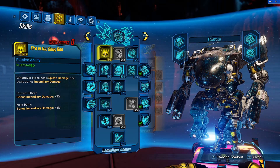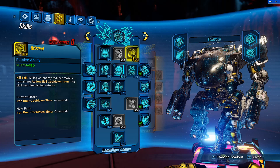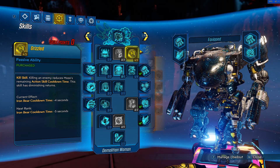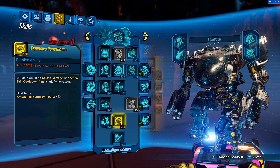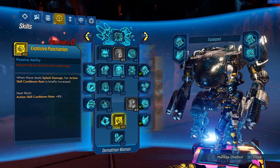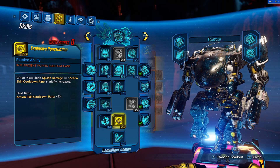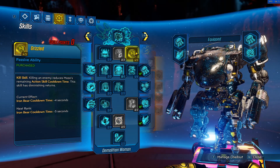So Skag Den is basically just utility at this point — for damage it's not really that great. Instead of dumping 5 points in there, we put 4 into Grizzled, mainly because Grizzled helps get Iron Bear back faster. You'll be spamming Iron Bear fairly frequently, so Grizzled ensures you always have it available. Another common misconception is that Explosive Punctuation is better than Grizzled. After a lot of testing, it really isn't. It seems good initially — it's a tier 5 skill that grants cooldown reduction based on splash damage — but Grizzled has proven to be much more effective despite having diminishing returns.